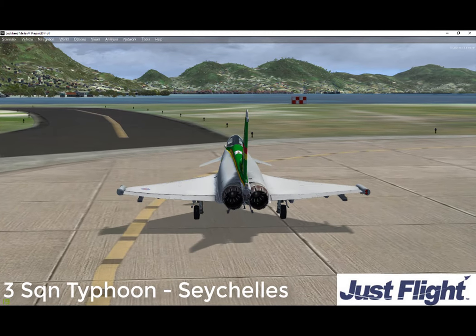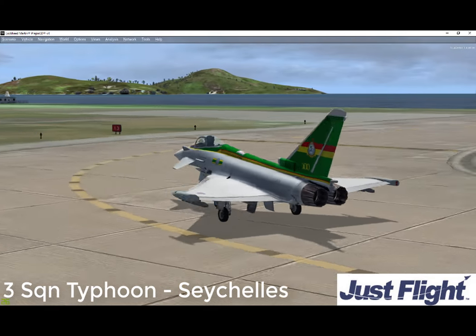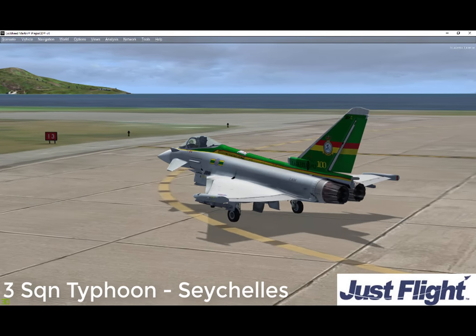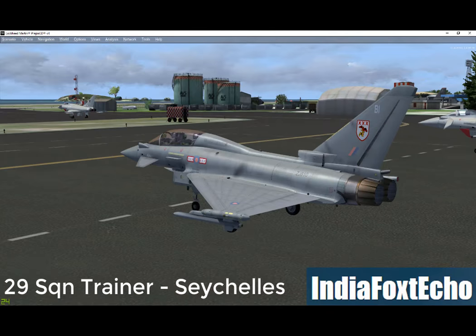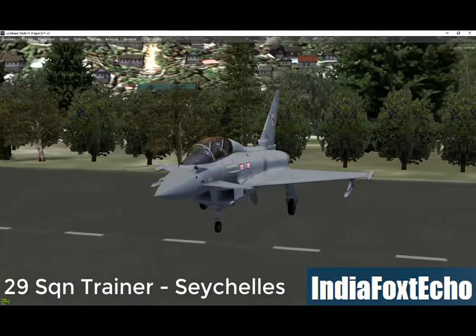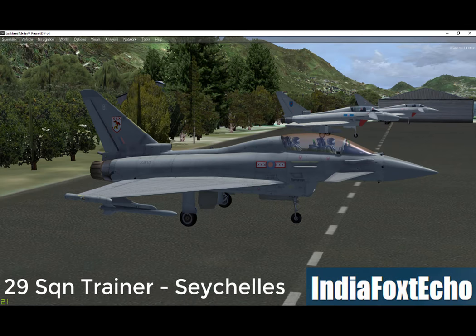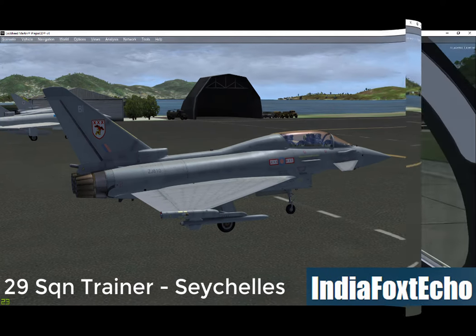The aircraft will remain in service until 2040. Looking at the design, the aircraft is constructed of carbon fibre composites, glass reinforced plastic, aluminium lithium, titanium, and aluminium casting. Stealth technology features include low frontal radar cross section, passive sensors, and supercruise ability.